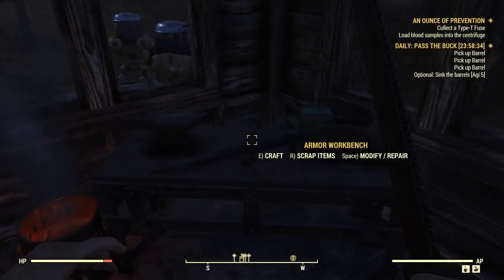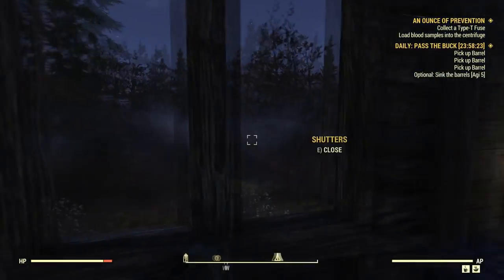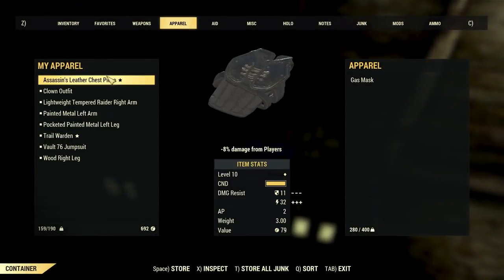I have 26 Molotov cocktails. Let us repair stuff while we're here — just do this real quick. Where did I get this thing? Minus 8% damage from players? I don't remember getting that. I am not interested in that. So let's get rid of that.